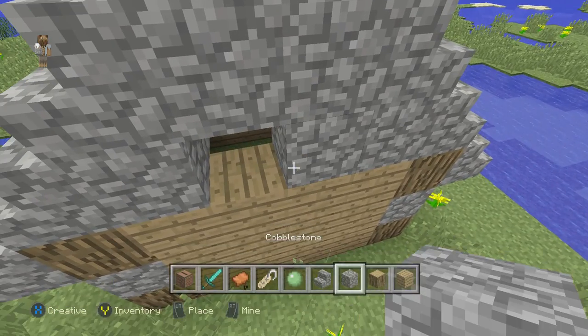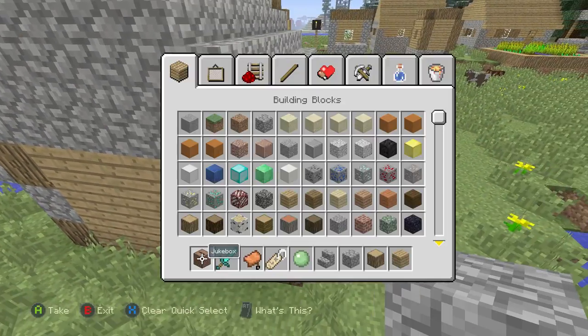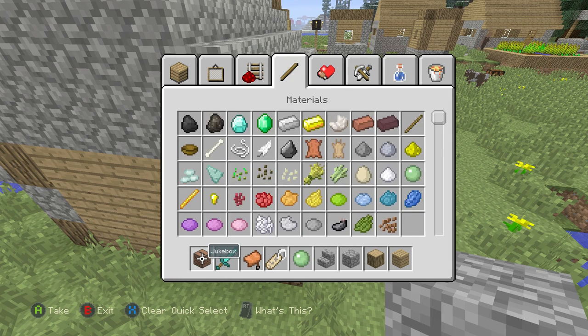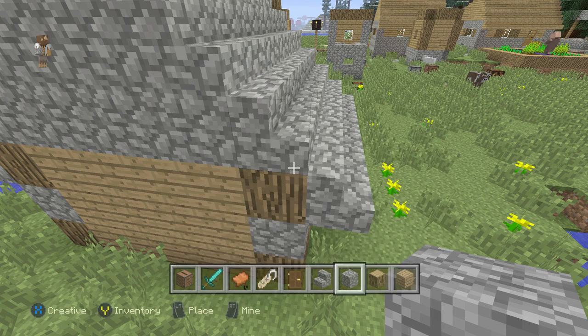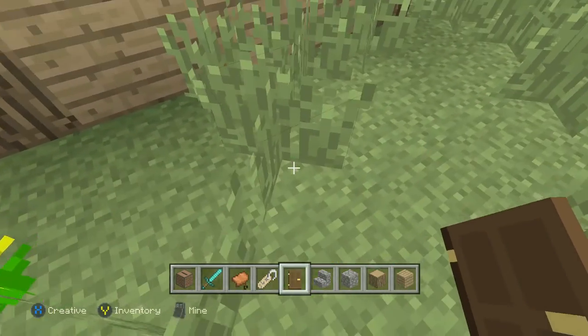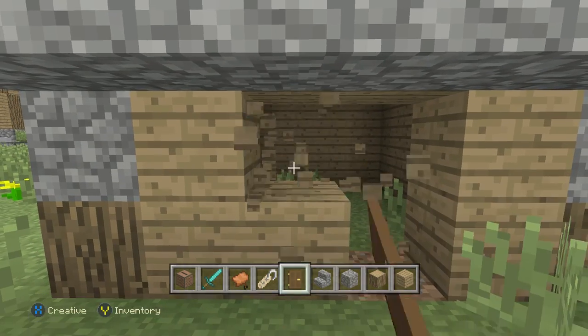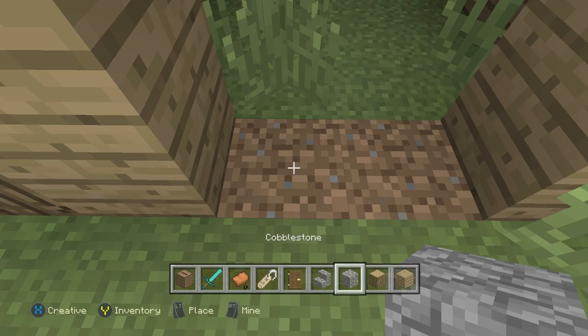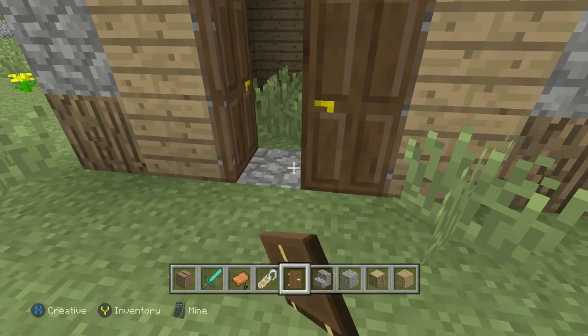Now let's fill in this hole. Then you can get your door — you can use an oak door, birch door, jungle door, or spruce door. I'm just going to use a dark oak door. I'll put mine on this side because that'll just look nice. Break that part, then do that. Make the cobblestone floor like that, and there are your oak doors.